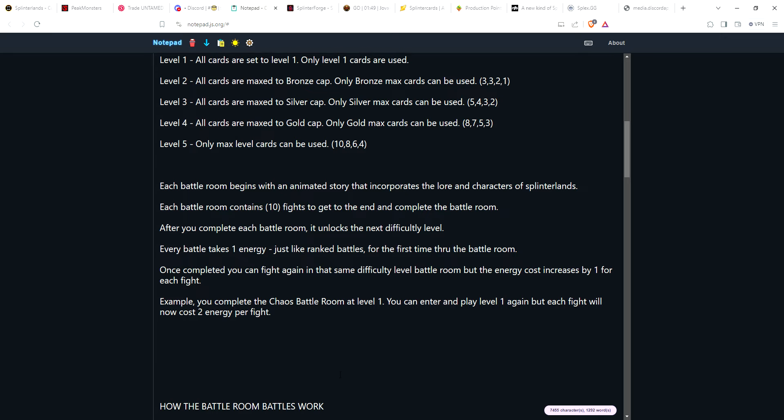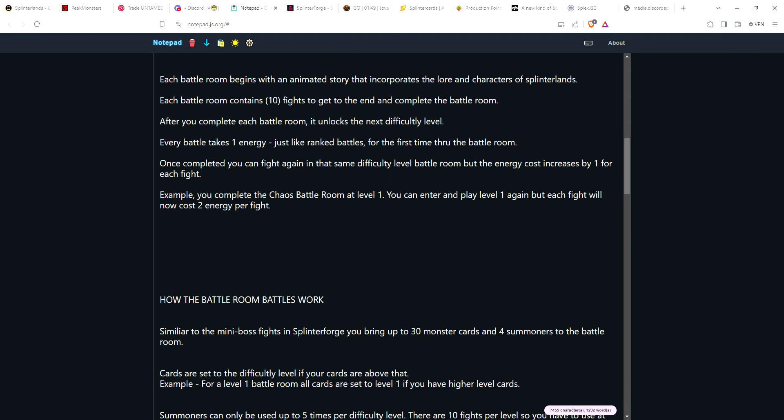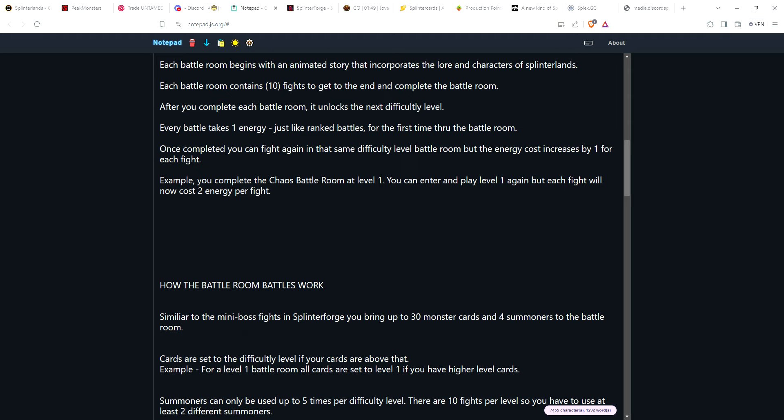So how do the battle rooms work? What do you do once you get in there? I patterned this on the survival mode in Splinter Forge. You're going to fight either a mini boss or a team of monsters. You can bring up to 30 monster cards and 4 summoners to the battle room. Cards are set to the difficulty level if your cards are above that — so max level cards get knocked down to level one in a level one battle room. Same with your summoner.